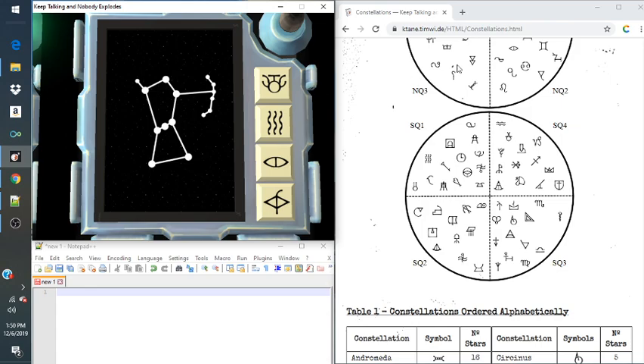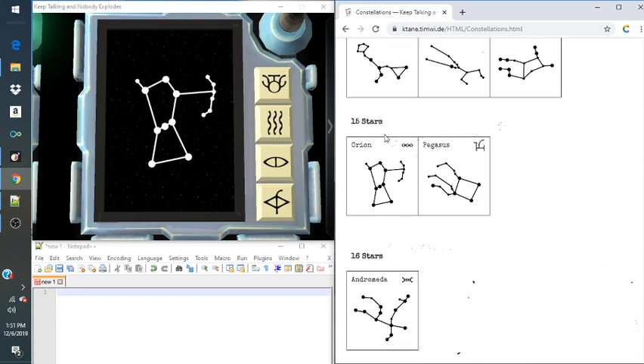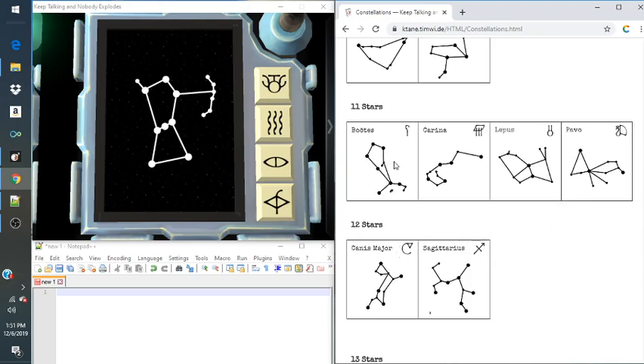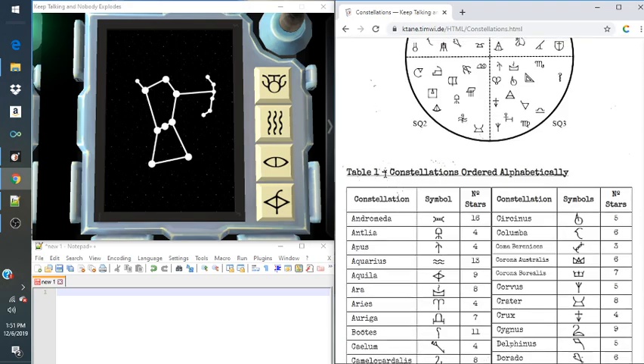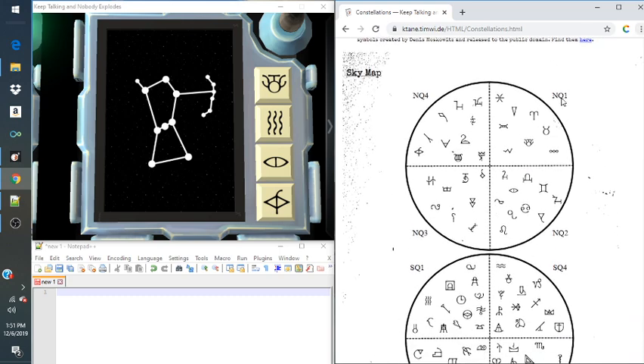I don't really know how I would describe this one because it's rather interesting. But in this case there are only two situations with 15 stars, and this one is Orion. So we're going to be looking for this symbol — the three O's. Going back up to our Sky Map, here it is in N Quadrant 1. Looking at the four symbols, the first one is in the same quadrant, right here. So we will press this one.